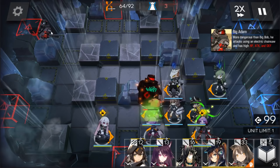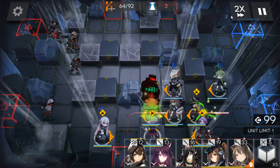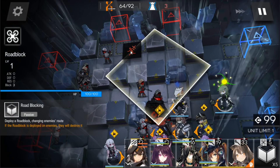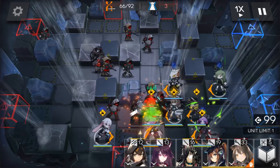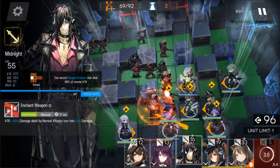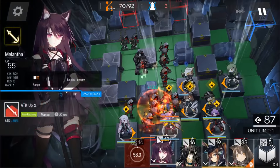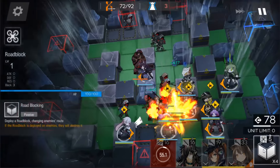Now be careful of Big Adam, because you need to follow these steps with the roadblocks. Retire that roadblock. Retire. Activate Lava's skill. Now deploy a roadblock here when Big Adam goes through that block. Now retire that roadblock too. And deploy someone here to tank Big Adam. Now deploy someone again. And deploy another roadblock here.